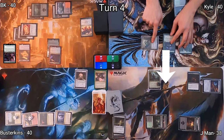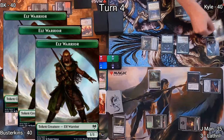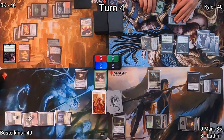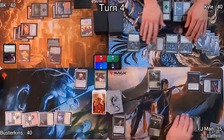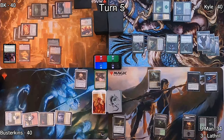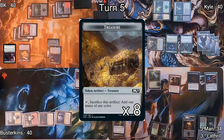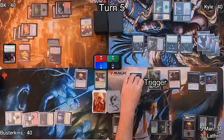On Kyle's turn, he moves into the Red Zone attacking J-Man. J-Man declares no blocks, goes to 35, and Kyle makes three Elf Tokens. He plays a Forest for his land drop and casts Guardian Project, setting up future card advantage. On J-Man's turn, he draws for Phyrexian Arena, drops Blooming Marsh, then plays a Dockside Extortionist, which gives him eight Treasures in his Korvold deck.